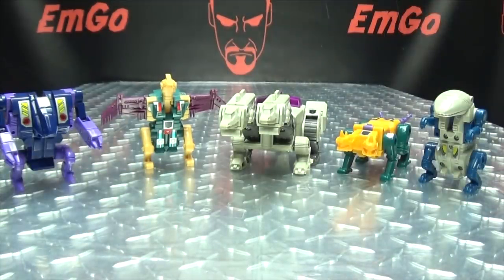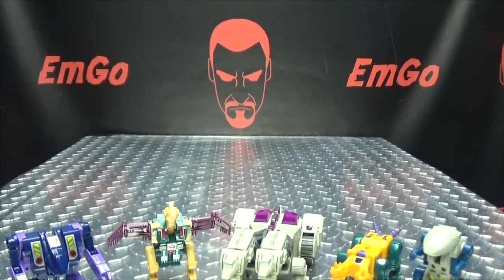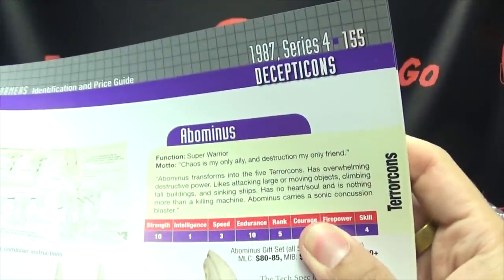So here we have the five Terrorcons that make up Abominus. We have Blot, we have Cutthroat, we have Hun-Gurrr, we have Sinnertwin, and we have Rippersnapper. Before we get down to the figures themselves, let us bring out the Bible — Transformers Identification and Price Guide by Mark Belomo. We'll open up to page 155, and we're just going to do the bio for Abominus himself.